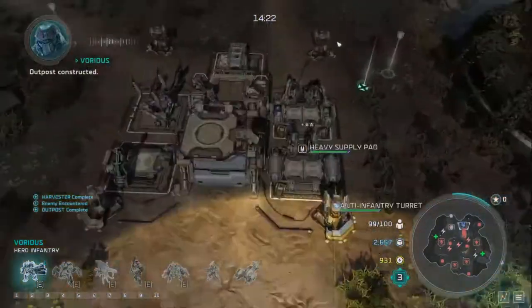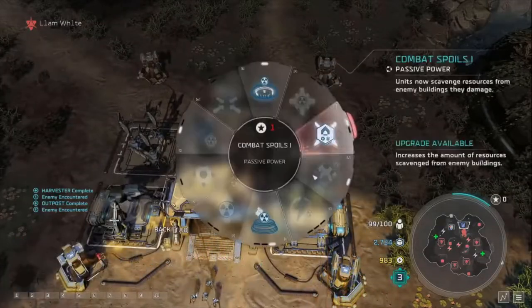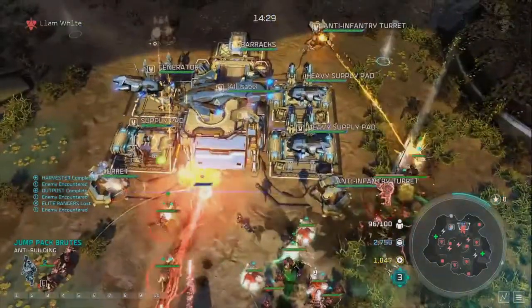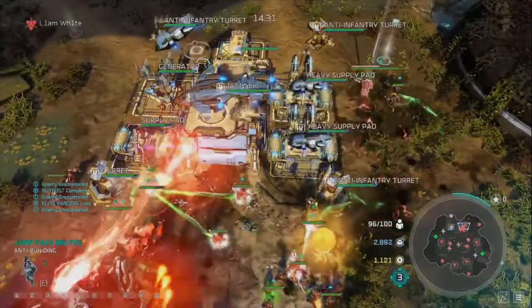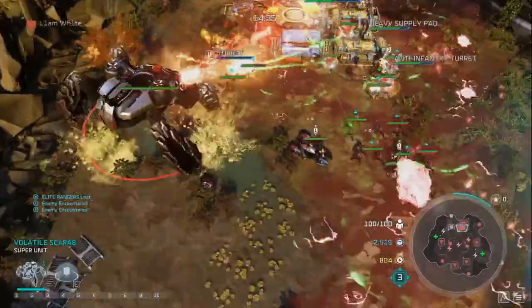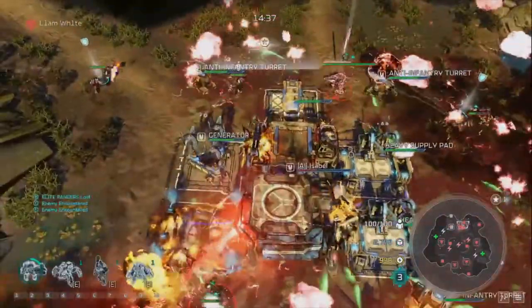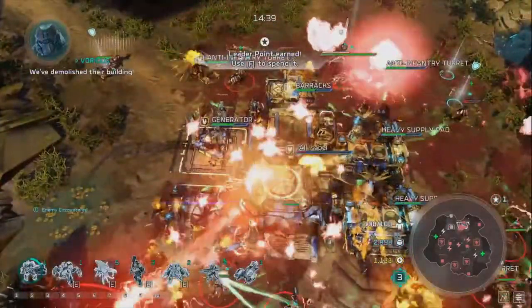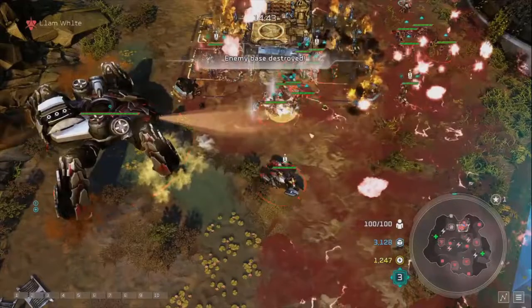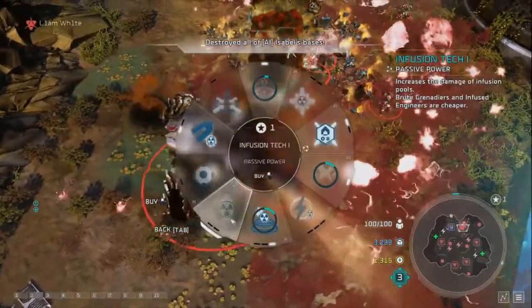Spread as much goo as possible, then drop Invigorating Frenzy as you walk in to heal your units. Spread goo all around the base - Cataclysm deals damage to buildings. We pop Cataclysm and look how fast this base drops with the Scarab in there too. Look at the economy in the bottom right: we are rich. That's what Cataclysm can do to a base - dead almost instantly.